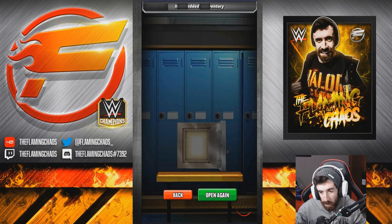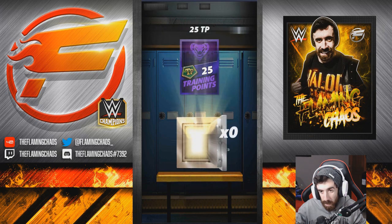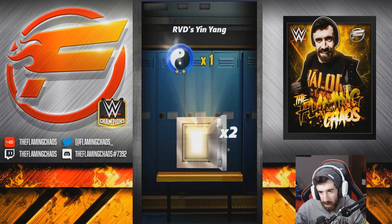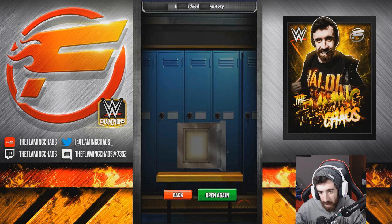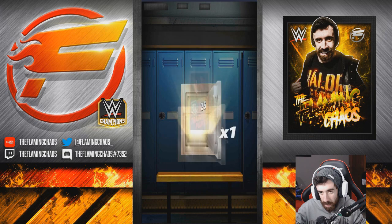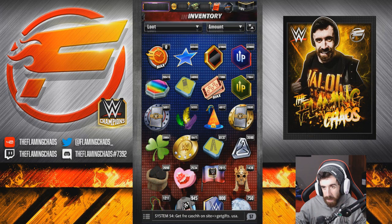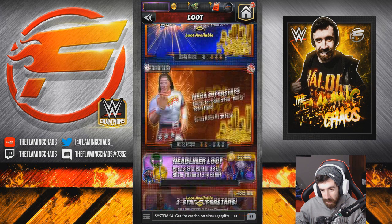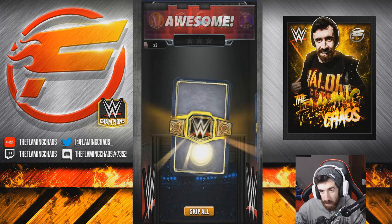We got 3 more to go. More Yellow. Uh-oh. How do we not get Stinger? We did not get Stinger out of the 10, but we did get 3 Headliner Pulls. Let's see what we got.